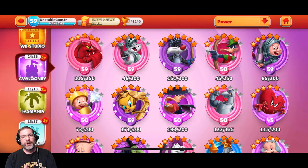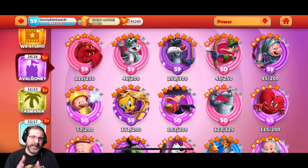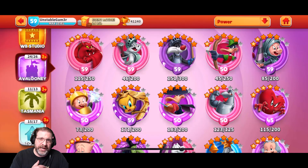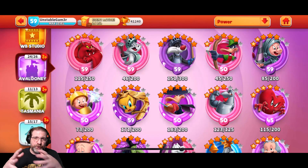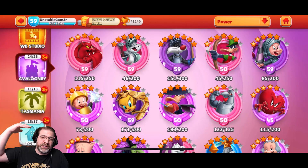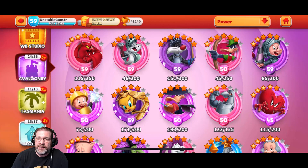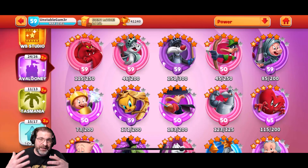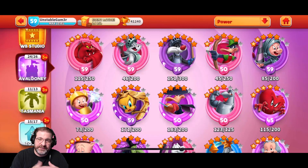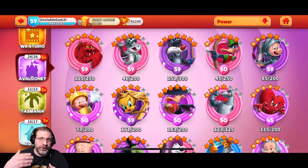Now, the reason why this team works so well: you have Bugs the Brave — whenever he gains taunt, he gains damage immunity. He also has a heal for his allies, not himself. Sylvester the Brash — the most important thing about him is his ability to crit based on the defense across your entire team, so his crit level is very, very high. Elmer the Shure has a stun, and you've got a stun with Bugs the Brave as well. So with this whole team you've got a couple stuns, a lot of crowd control, and some healing. Bugs the Brave, when he heals, also gives defense up, which helps Sylvester the Brash.